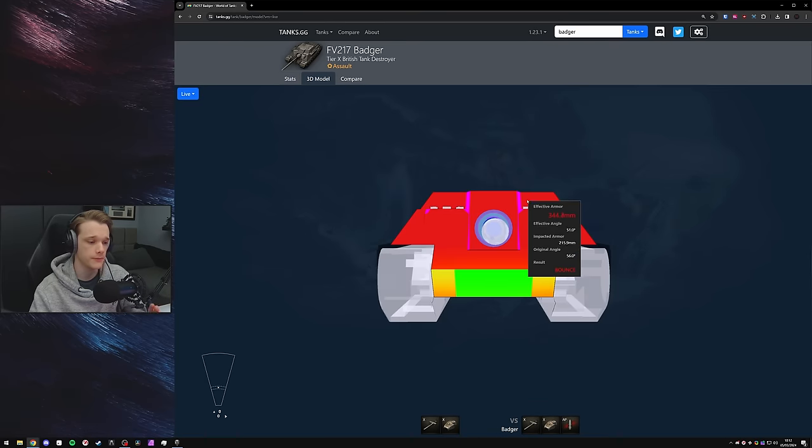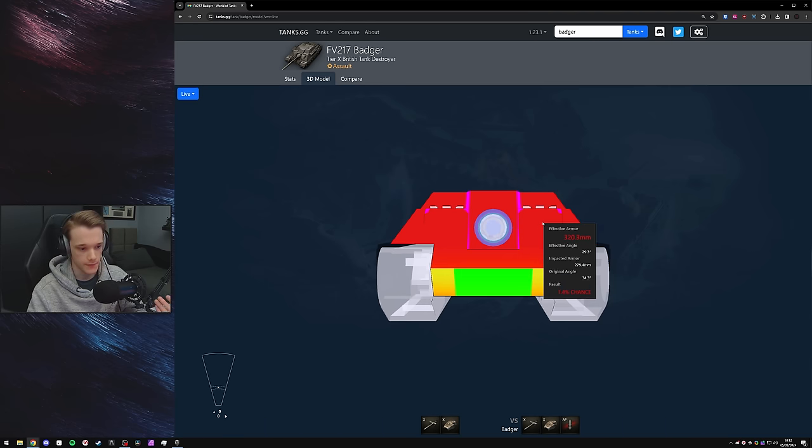Speaking about the armor layout of the Badger — this thing is a proper tier 10 assault tank destroyer. This needs 330 to 340 pen to go through the weak spot if it's hull-down. Well done, Wargaming. Remember when weak spots were on tanks? That was a good time.